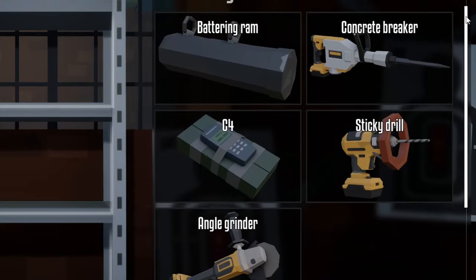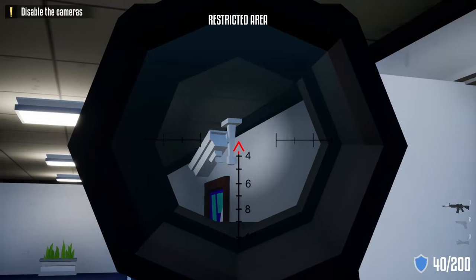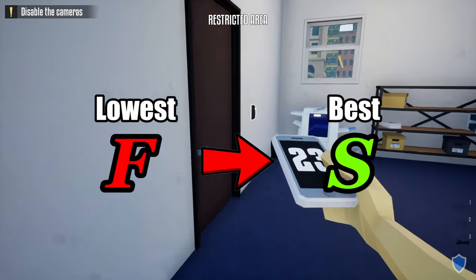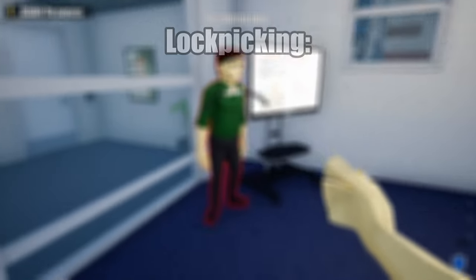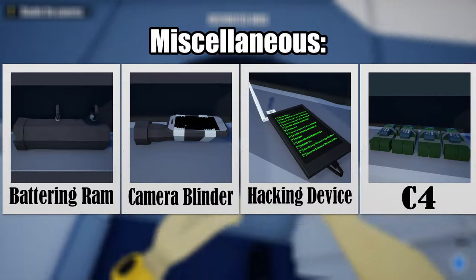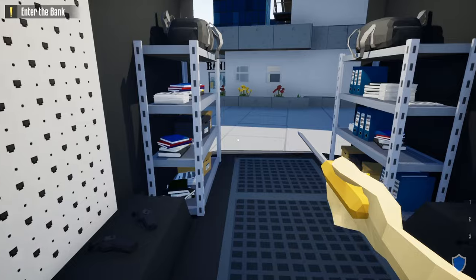In today's video I'm going to do a quick rundown of all the tools that are currently in One-Armed Robber and put them into a tier list, with F being the lowest and S being the best. I'm going to break them into three categories: the lock picking category, the drill category, and the miscellaneous category. The first category we're going to tackle is the lock picking category.